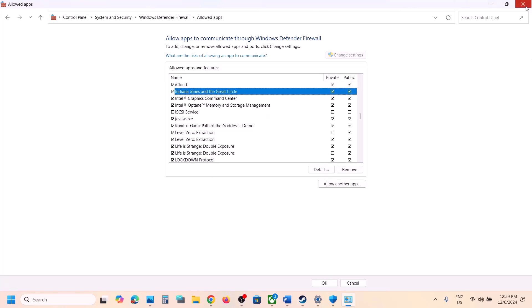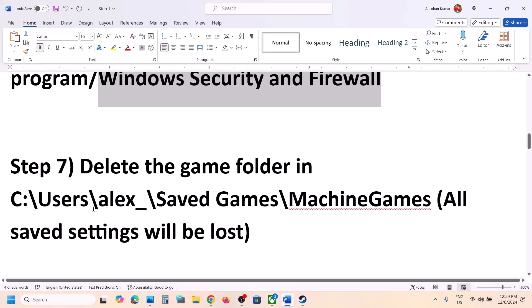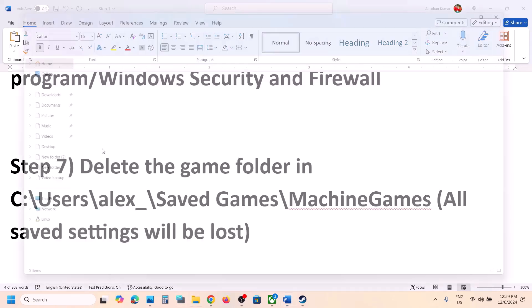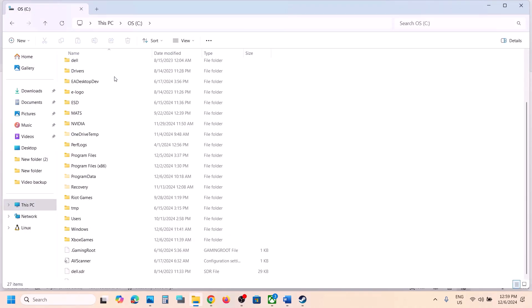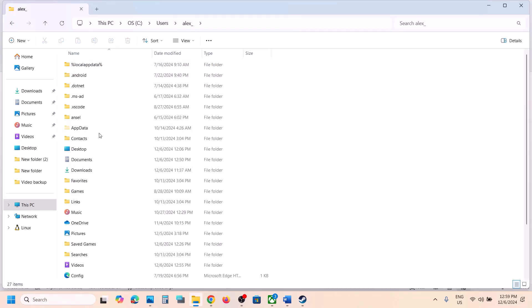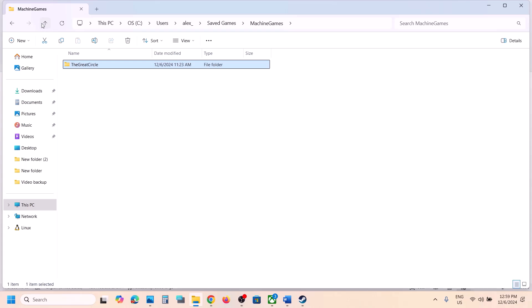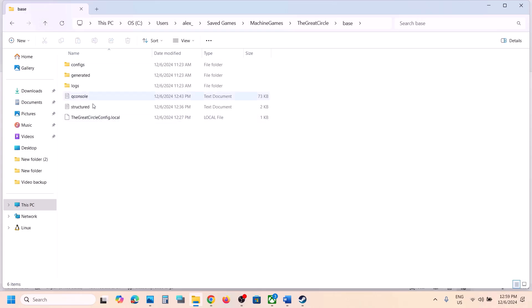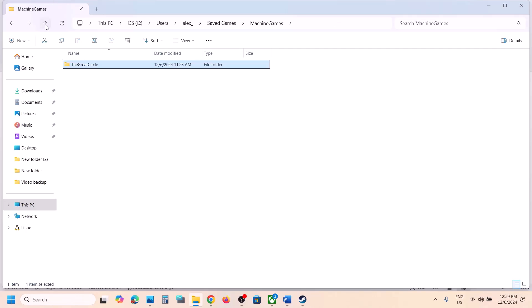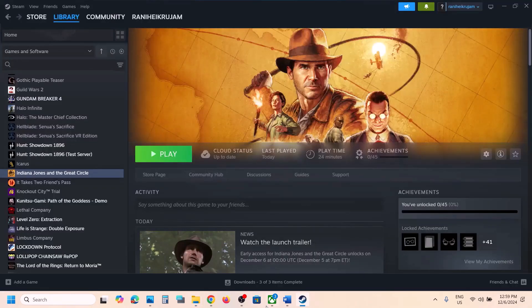The next step is to delete the game config folder. Open File Explorer, go to This PC, open C drive, open the Users folder, open your username folder, scroll down and open the Saved Games folder, then open the WB Games folder. You will see the game folder there — it contains config files, not save game files. Right-click and delete that folder. Launch the game again and check.